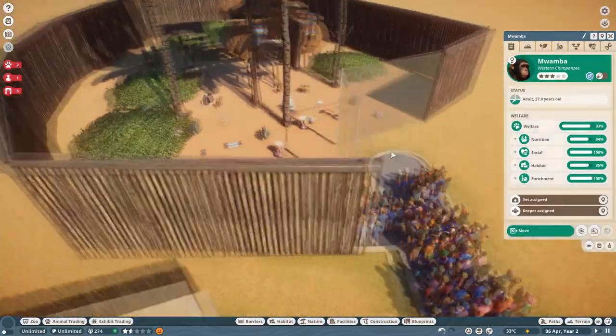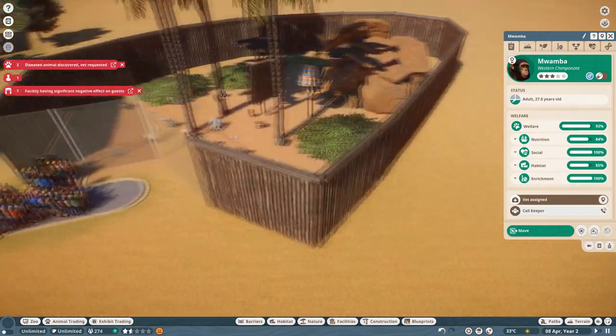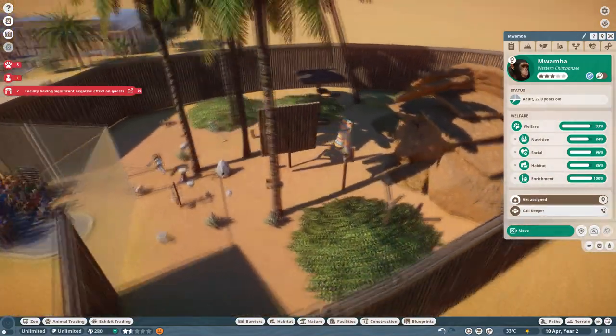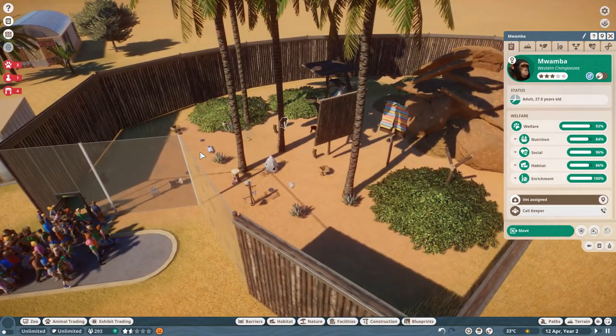So that is a basic chimpanzee habitat. As you can see we're hitting the values and the animal would be pretty happy. That is how you make a chimpanzee habitat in Planet Zoo. If this video is helpful, please leave a like, a comment for the algorithm and don't subscribe.